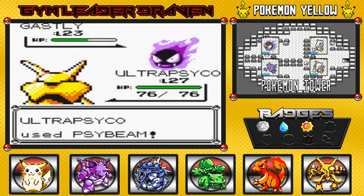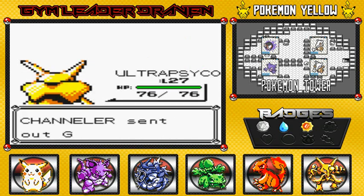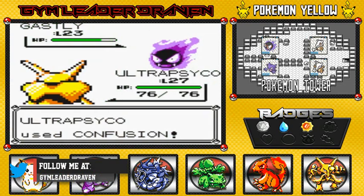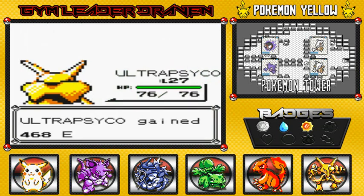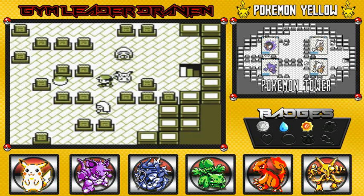Ultra Psycho has two very powerful psychic-type attacks and is just making easy work of these guys. I'm hoping it'll get to level 30 by the time we're done with this episode. Let's go with Confusion — look at that! Level 28. This is the Ultra Psycho show!